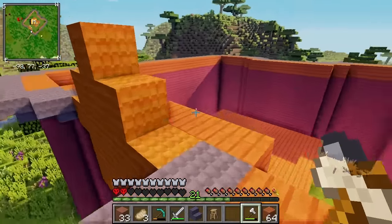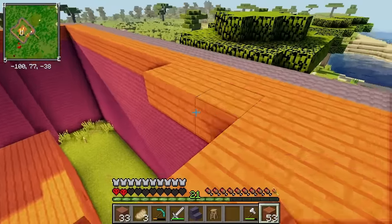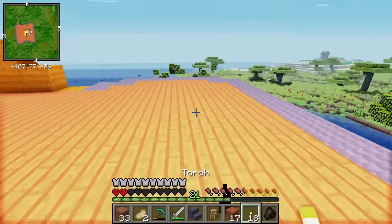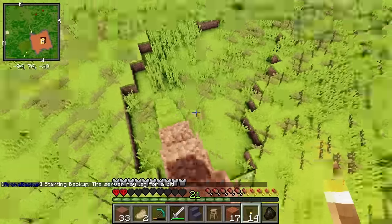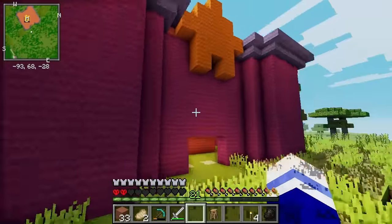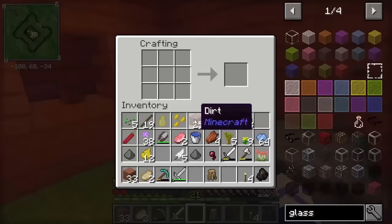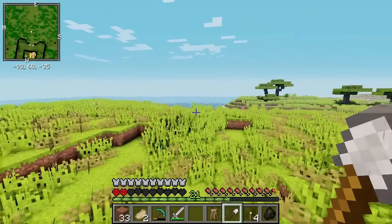I'm going to build the roof out. Look how colourful it is! If this doesn't scare off all the mobs, I don't know what will. Let's light this place up so that it doesn't become a huge mob spawner. Now this place is starting to take shape, but we definitely need some windows. That means we're going to need sand, so I'm going to make myself an iron shovel and head over to the beach.